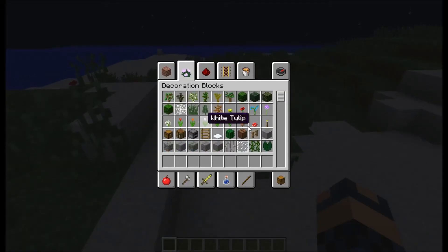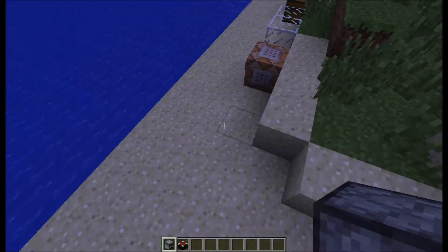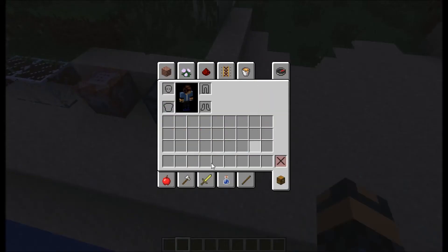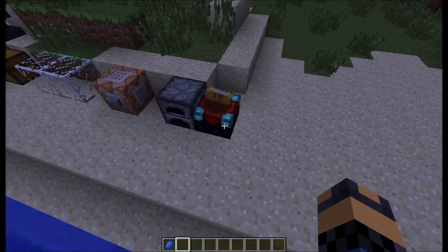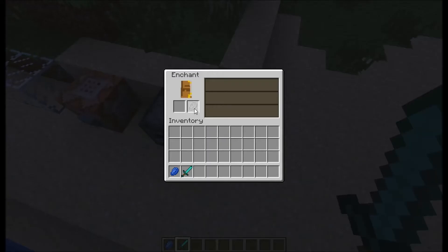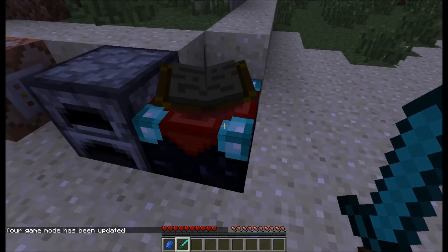Another thing I want to show you is the new enchanting system and the new furnace — these are really cool things that they added. If I place a furnace and a crafting table, I want to show you the two new things. You're going to see me getting lapis in my inventory, and there's a reason for this. When you enchant something now, there's a different way — you can see there's a little lapis slot in the enchanting table.